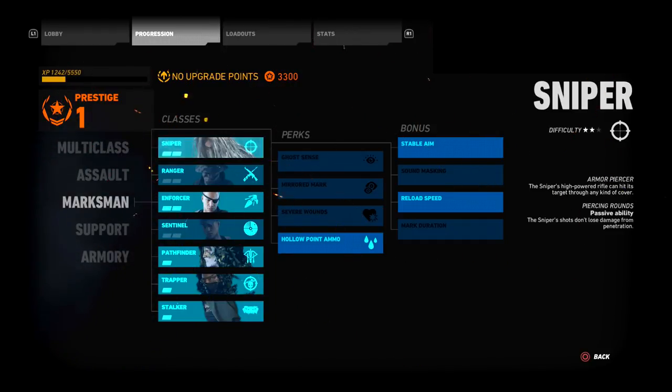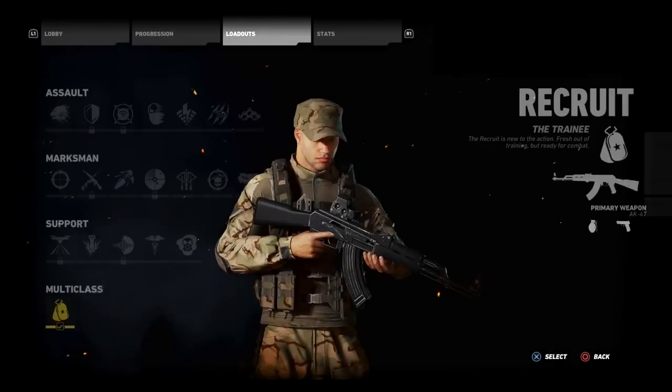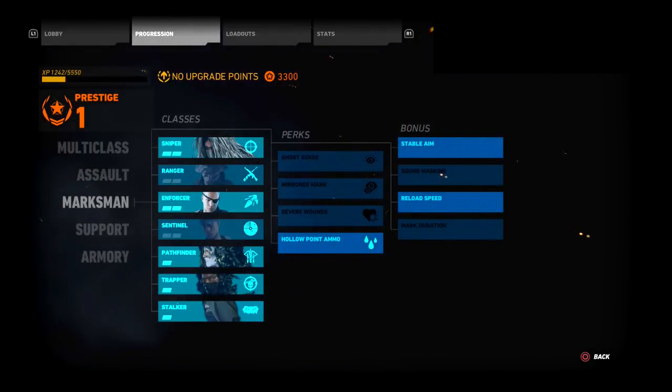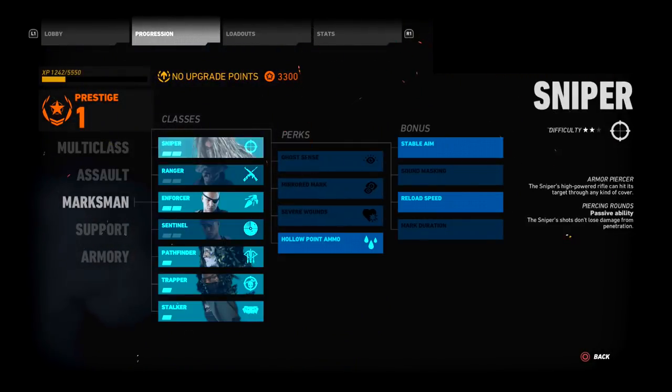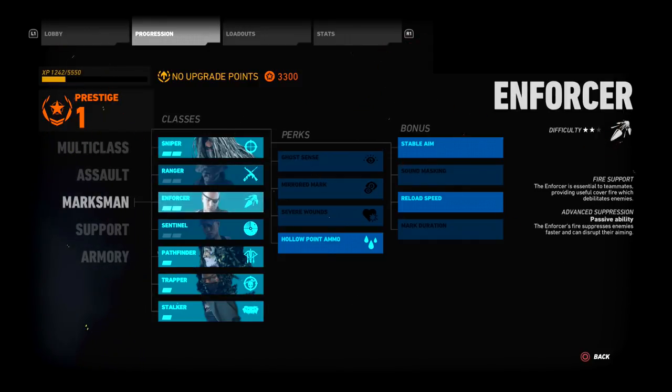Next up is the Ranger, a more diverse character. He has the MK14 marksman rifle and a PSG1 secondary, which is a pretty decent submachine gun — good for people who like both range and close quarters. A lot of people prefer that character. Then you have the Enforcer, which is for team-oriented players. There's a suppression mechanic in the game.